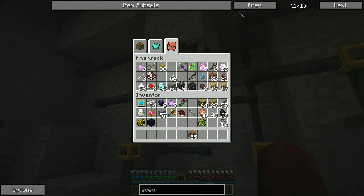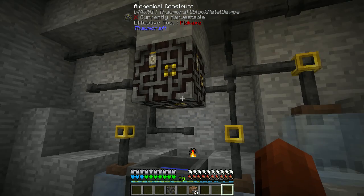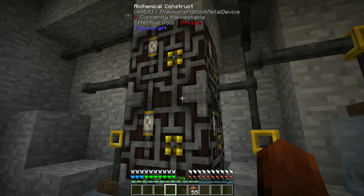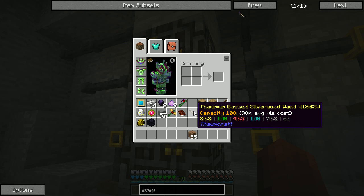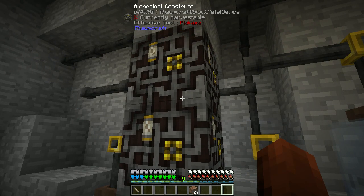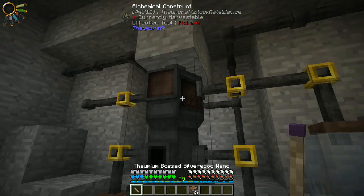Then if we go grab this guy — the reason it didn't work is we didn't have enough viz in our wand. Now we have two wands. This one has 83 out of 100, 43 out of 100. That might be enough. Let's check. It sure is.